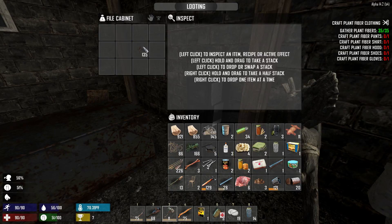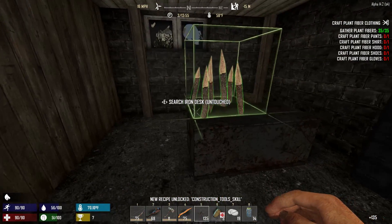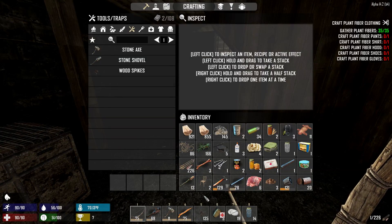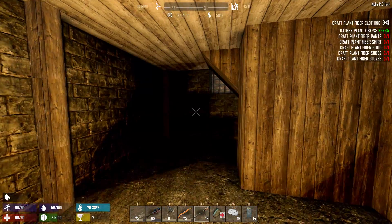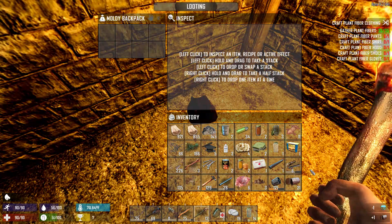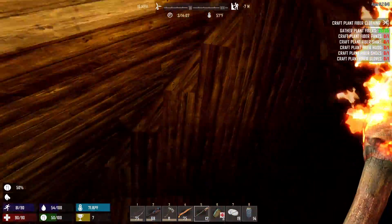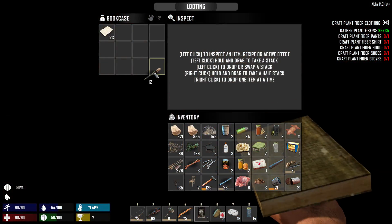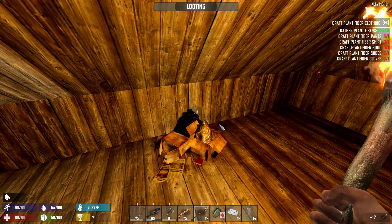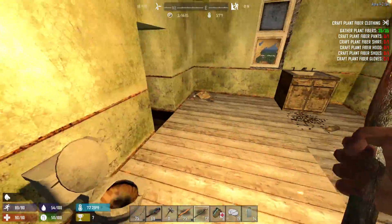Under construction — reading this will increase our construction tool skill by about a quarter of a level. I should take the gun parts too so we can start making gun parts and get our weapon smithing, gun smithing, and armor smithing skills up. If we need brass, we can always find it later — brass comes in handy usually late game.